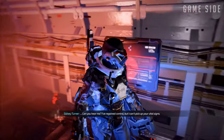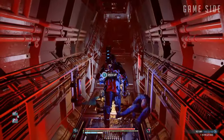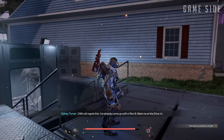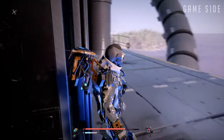Sydney regains control and tells you to break free and head into the drive-in. Before that, make a left through the door next to the drive-in entrance and you'll find a second shortcut back to Norm's backyard.